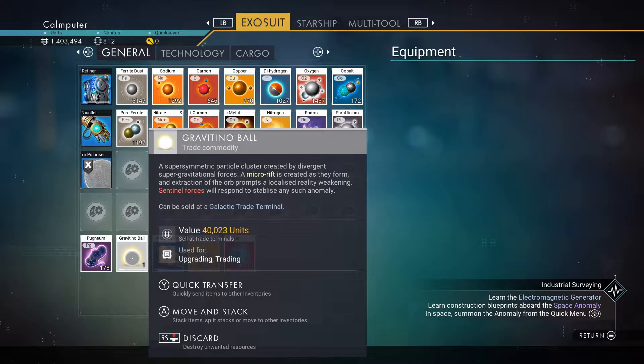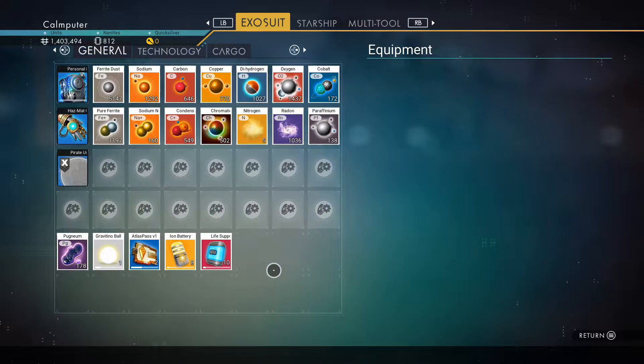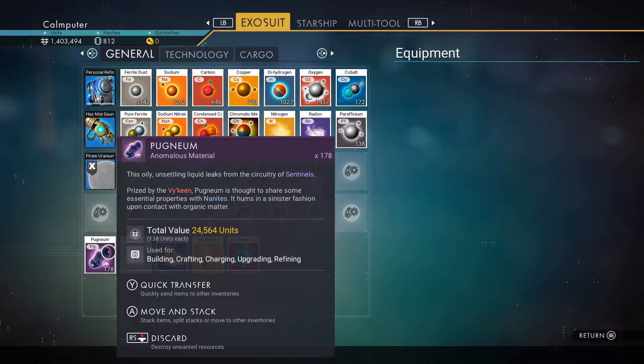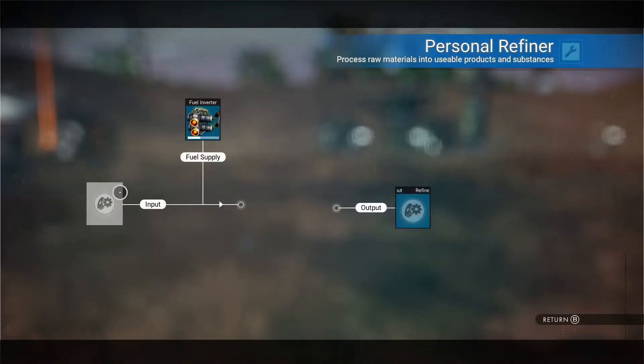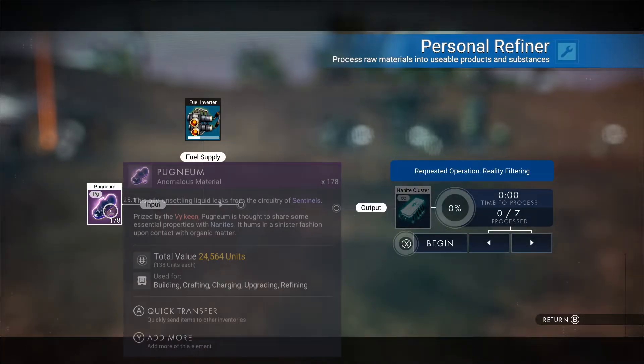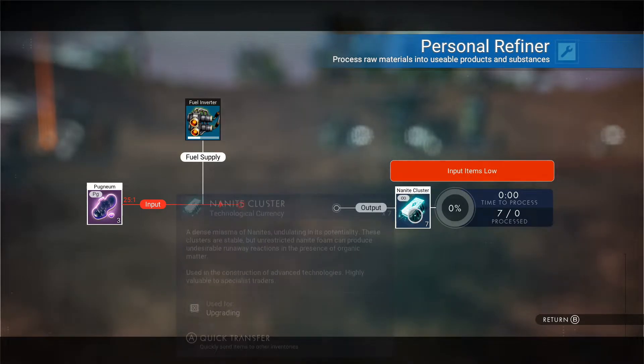I also got a Gravitino ball, which really upset the Sentinels. So they started attacking me and I had to flee, which is sad because they did drop a lot of resources I might have been interested in. But they were a little bit too strong for me. I also got Pugnium, which is an anomalous material I can turn into nanite clusters — but at a very not-great rate. Seven nanite clusters. Sure, why not?